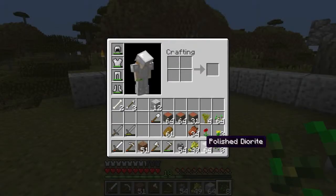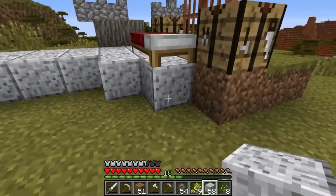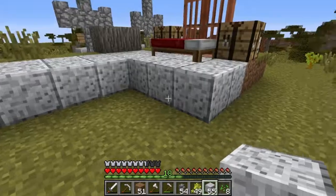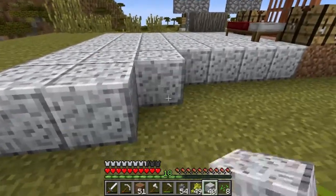So you can see I've got a lot more bread, a lot more wheat, cut down a lot of trees — those things take a while to grow. And I got more diorite, so I'm fairly happy with its looks.